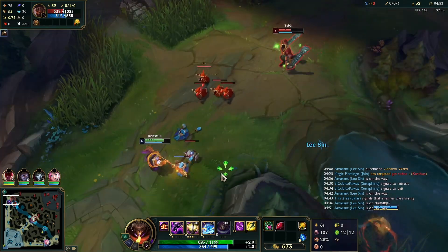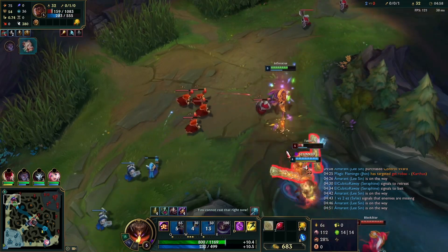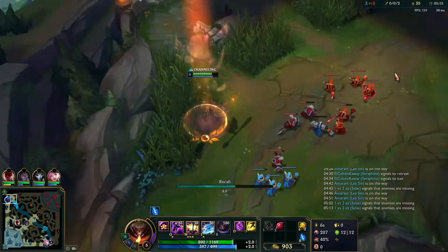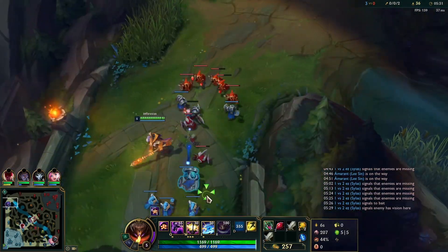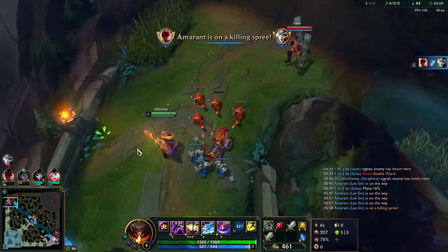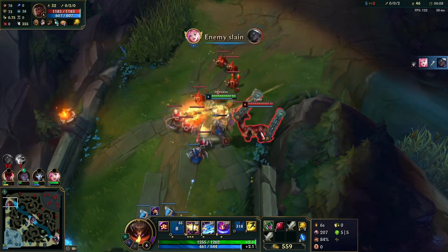Now we're just going to see if we can set up a gank for Leeson — land the stun so that Leeson can secure his Q, and once Leeson lands the Q it's pretty much over. Zac shows up as well but Cassiopeia is already dead, so he just decides to dip. Now we get our double Long Sword. I TP back because I thought Cassiopeia would TP back since he's losing so many minions, but he just doesn't. He loses so many creeps. At this point Cassiopeia is double six.